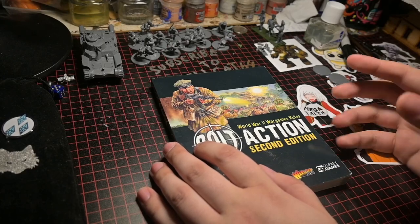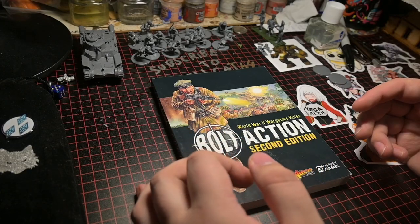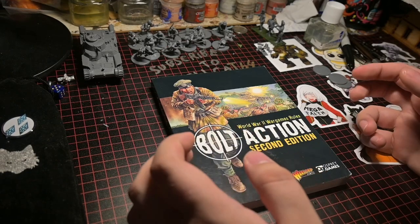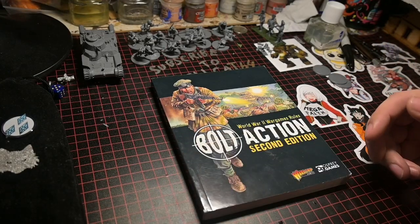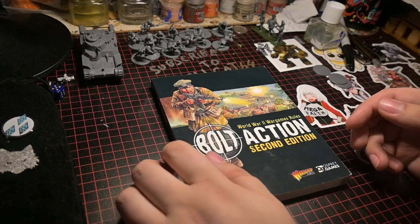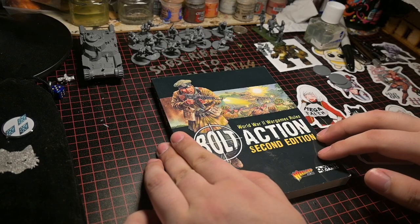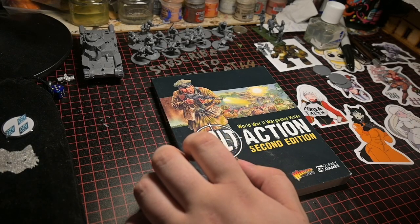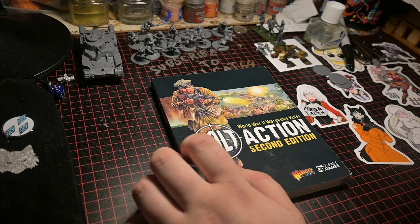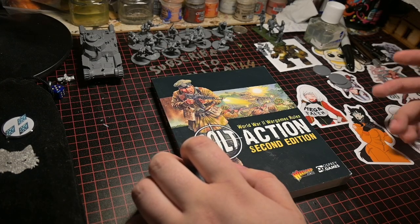A lot of games will have it where the rulebook is basically all you need to play, but other games like Star Wars Legion or Warmachine and Hordes have the rules for models in your army on cards that come with the models. This way you're not flooded with rules you don't need. Games like Bolt Action and BattleTech are great for list-crafting because a lot of the rules come with the main books and there's very little extra you have to buy to start playing.